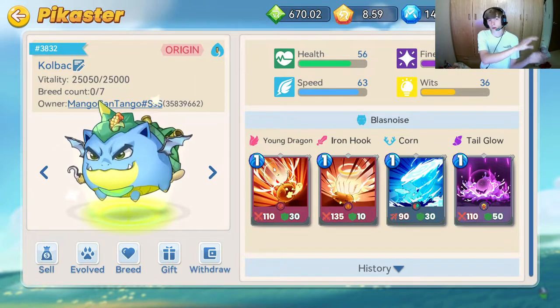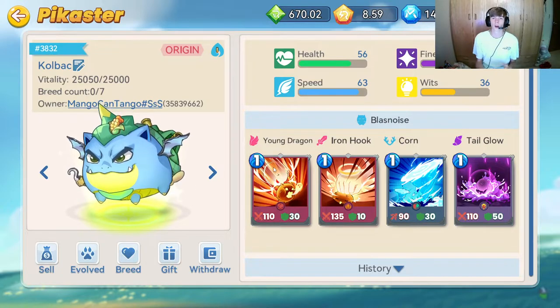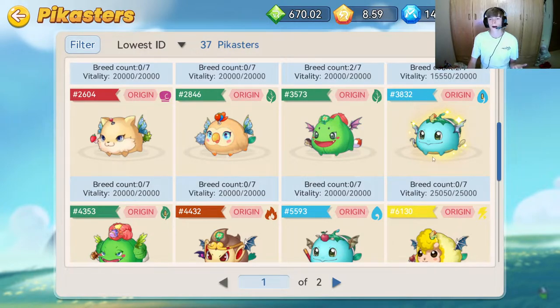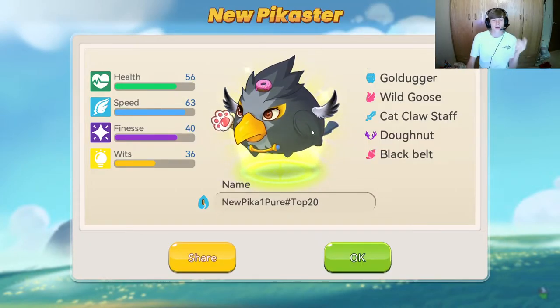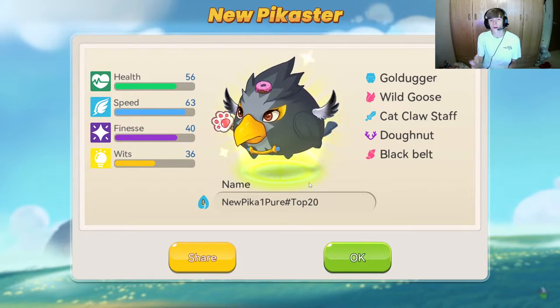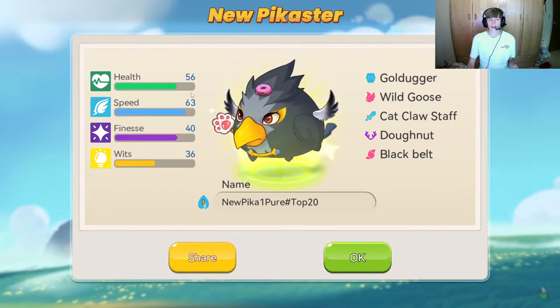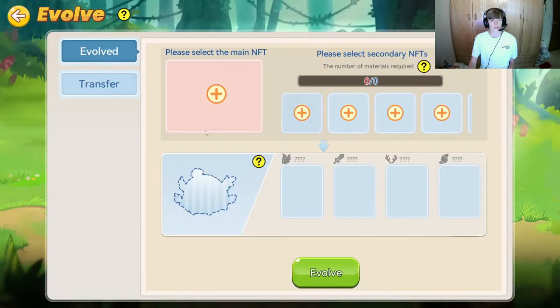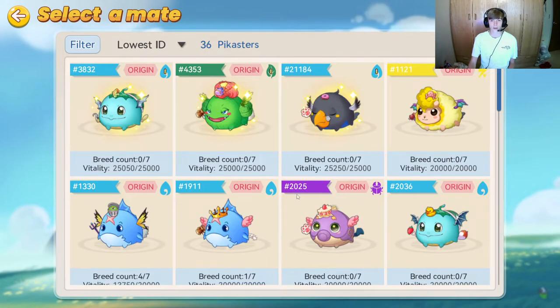One thing I found out is you have to take the Pika you want to evolve out of the world trees first. Just make sure you take the Pikas you're trying to evolve out of world trees and you can evolve them. It will give you an error message if you try without doing that, so that shouldn't be too bad. Now we're going to do the same thing — we're going to go to the main NFT and find the ones we want that should have low vitality, shown in red.